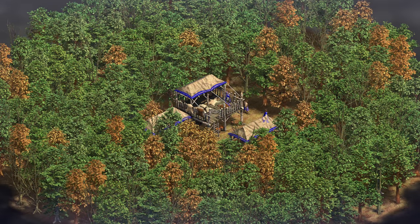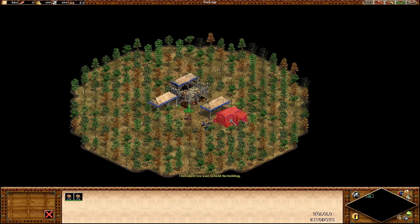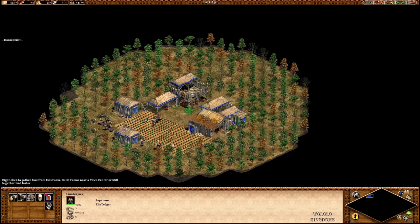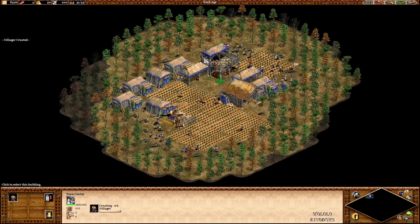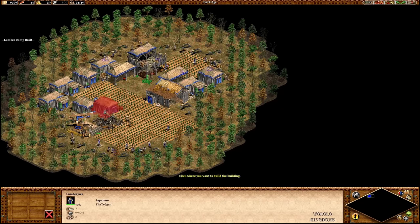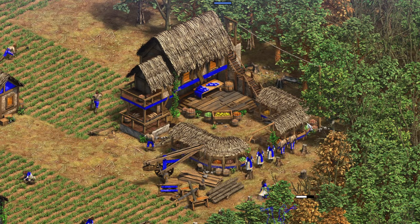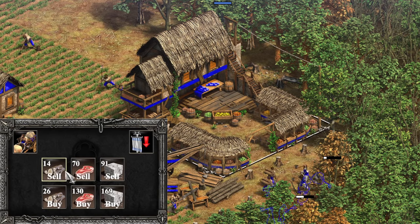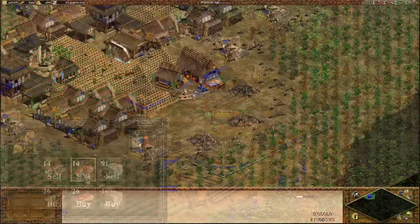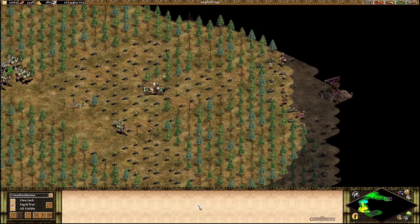Each player starts with the usual town center and three villagers and begins chopping down the trees. You don't have space to build anything yet, so you initially want to get a house to be pop-capped ASAP, then find space to begin farming to create more villagers, to chop more trees, to make space for more houses and farms — you get the idea. The first person reaching the feudal age and a market will be able to abuse the market and bottom out the prices first. After that, it's just a race of who can boom quicker and get the onagers first to begin cutting towards allies to begin trading, and eventually cut towards the enemy to kill them.